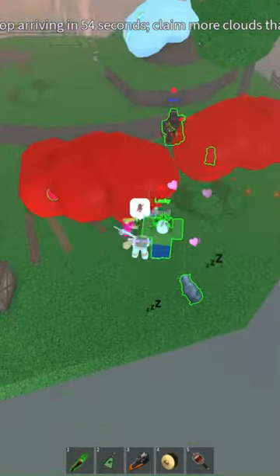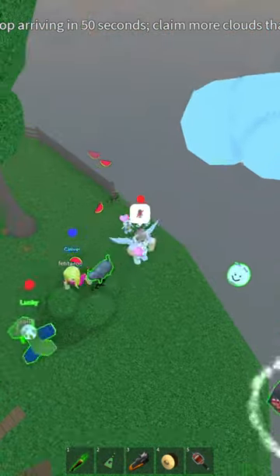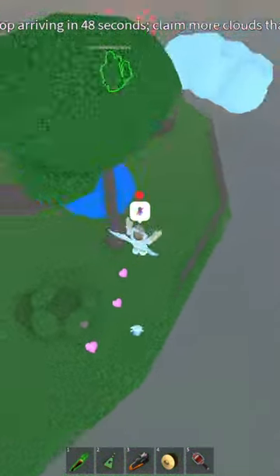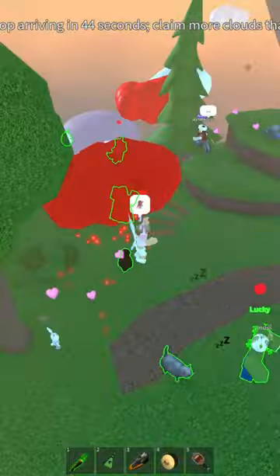Welcome. Today I'm going to show you how to beat the Cloud Control epic minigame. Cloud Control is a team-based minigame where two teams compete to change the color of oncoming clouds. At the end, the team with the most colored clouds wins.